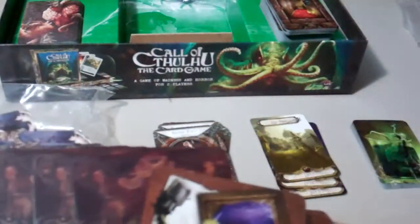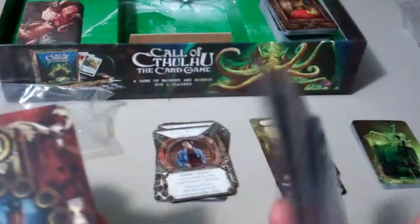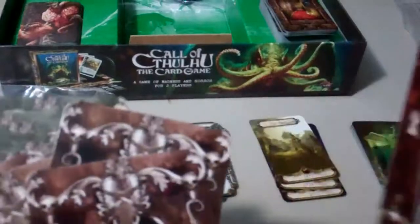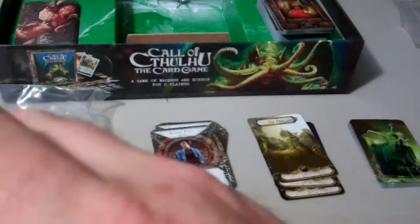And then you have your full-size cards. You have the different character cards, the different story cards, some of the effects that can happen, and then some of the results of the story cards. Some of the different mechanic cards used in the game — looks like what happens when a monster attacks you — and they're color coded in brown, green, and blue. And that's everything that comes in for the Forbidden Alchemy expansion.